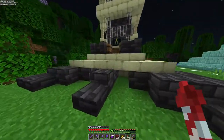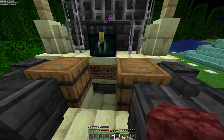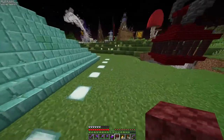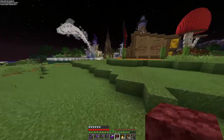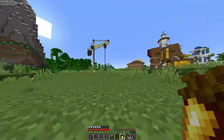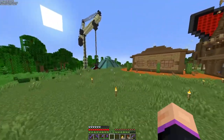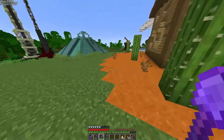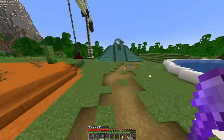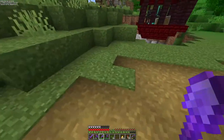Obviously, beacons are for sale — but also wither skeleton skulls. It's two diamond blocks for a beacon, or one diamond block for wither skeleton skulls so you can kill the wither yourself. As early as it is and with the lack of beacons on the server currently, that's actually a pretty decent price. Now there's one last thing before we can call this shop complete: making the path extend from the current paths to the shop.